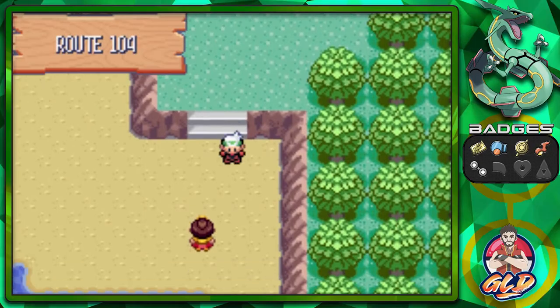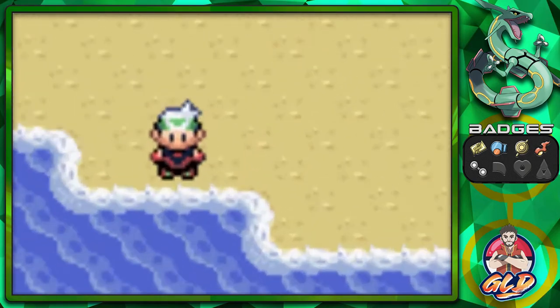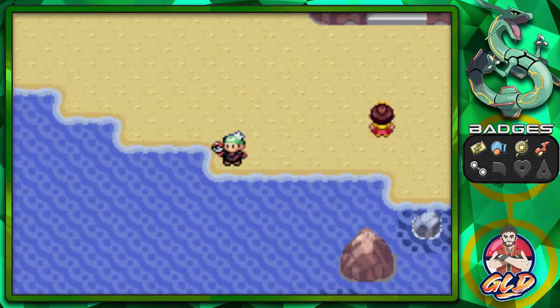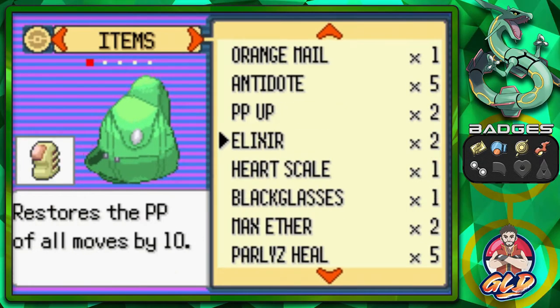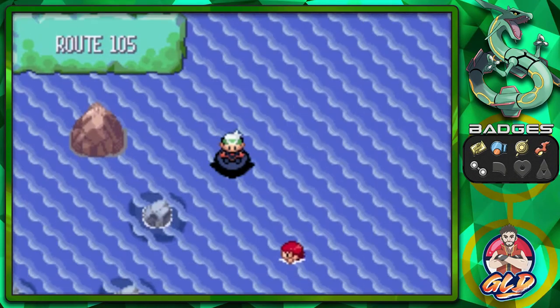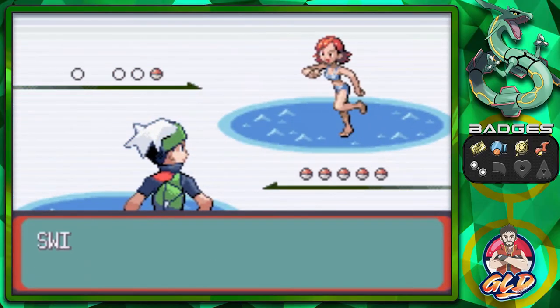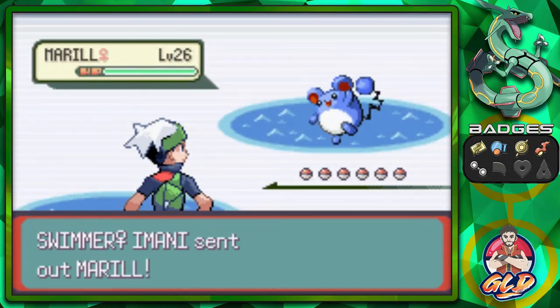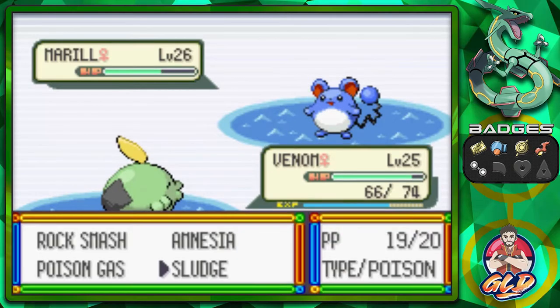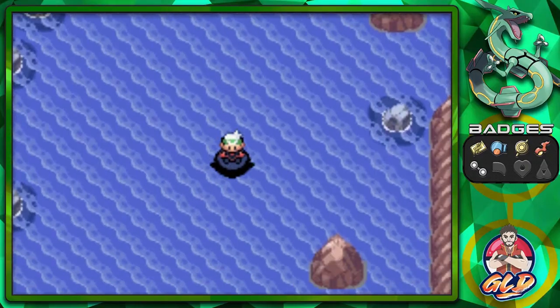Now that we got Surf we can start surfing everywhere — that means we need to start evolving our Pokemon. Let me go ahead and buy some more repels. We're back with some repels because we do not want to get attacked by Pokemon. If you guys are playing Pokemon Alpha Sapphire or Omega Ruby and you're surfing on a Sharpedo, it is a ride and it's going to be fun. Here we go taking on Swimmer Imani coming with her Marill. Sludge attack for the win.